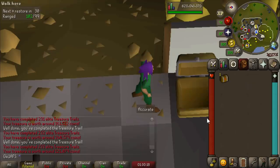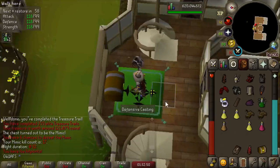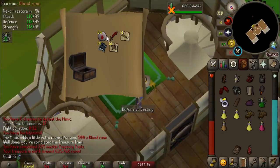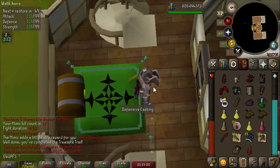I almost forgot to open my Bloodhound real quick. It's a Mimic — I'm getting the Bloodhound and the Third Age Ring. The Mimic is done for. Let's see what we get in this clue — we got 500 blood runes, which is one of the best Mimic rewards you can get, but I want my little puppy.